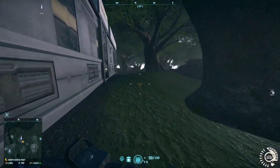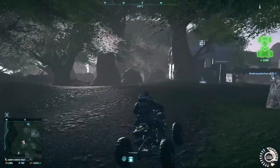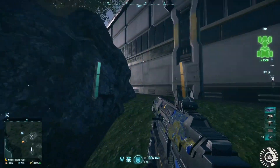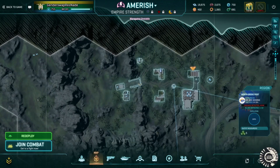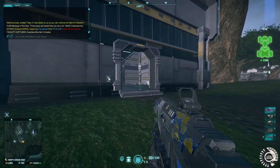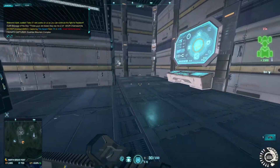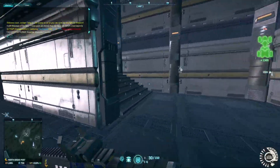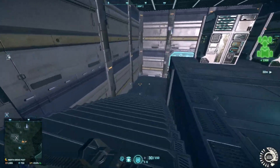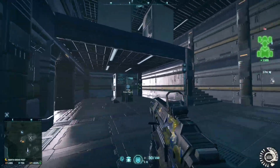The next building, which conveniently there's one of at this base, is the double stack which I'm driving over to right now. This one has a few more callouts, but it's still pretty simple. It has two floors, so the bottom floor is lower, the top floor is upper. You have one staircase, it's just stairs, and this little area underneath the overhang of the top floor is cubby.